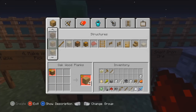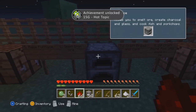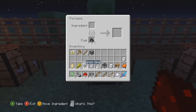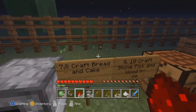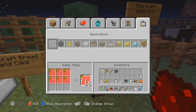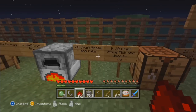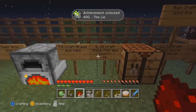Let's go make that. You see this guys, it's pretty amazing how we're getting all these achievements. TrevCraft, you did a really really good job on this map — check him out in the description below. Craft bread and cake — boom boom boom boom, got the cake!